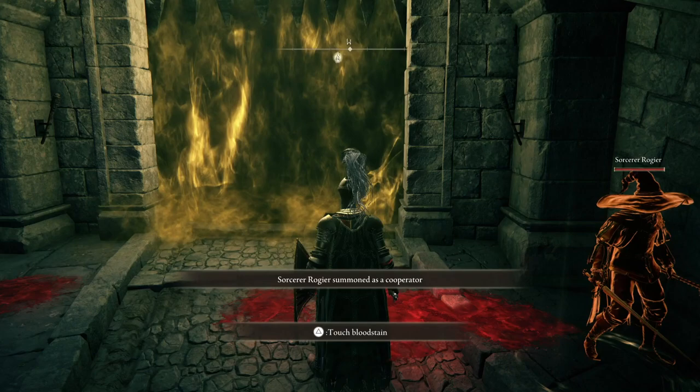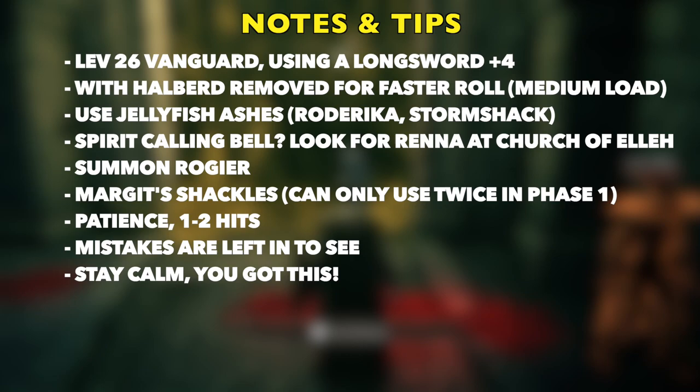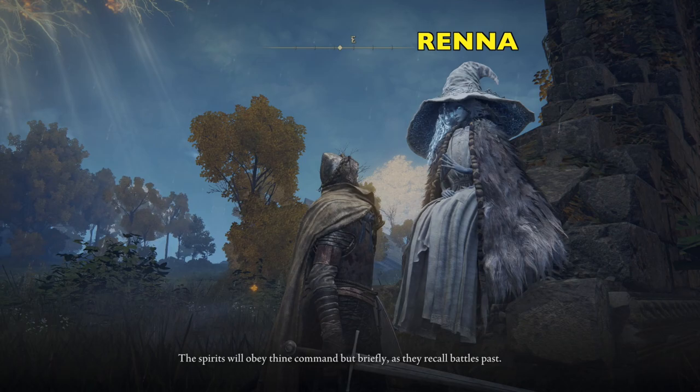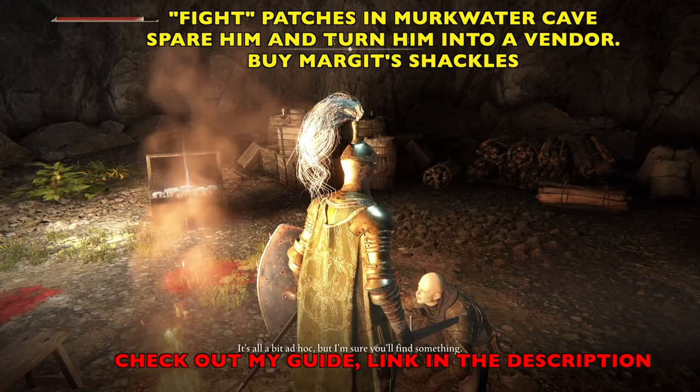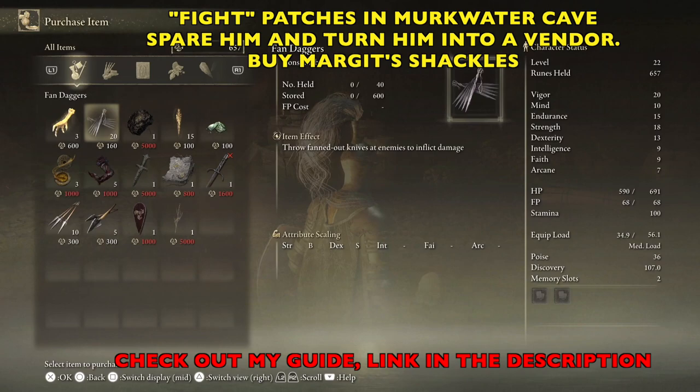Let's go over a couple things real quick. In this video, I'm a level 26 Vanguard using a longsword plus four. I've removed the Halberd so I have a faster roll - it's a medium load. We will use the jellyfish, which you can get from Roderika. If you don't know how to summon, go see Renna at the Church of Ella. For Margit's Shackles - if you go fight Patches in Murkwater Cave and spare him, he turns into a vendor and you can buy Margit's Shackles. I'll put a link in the description.